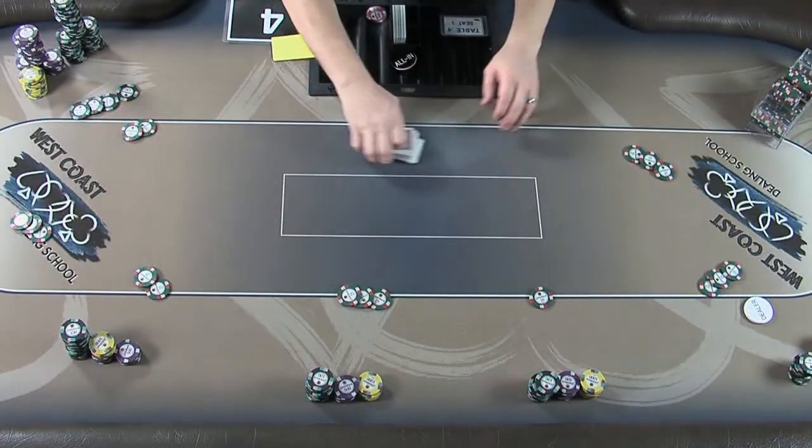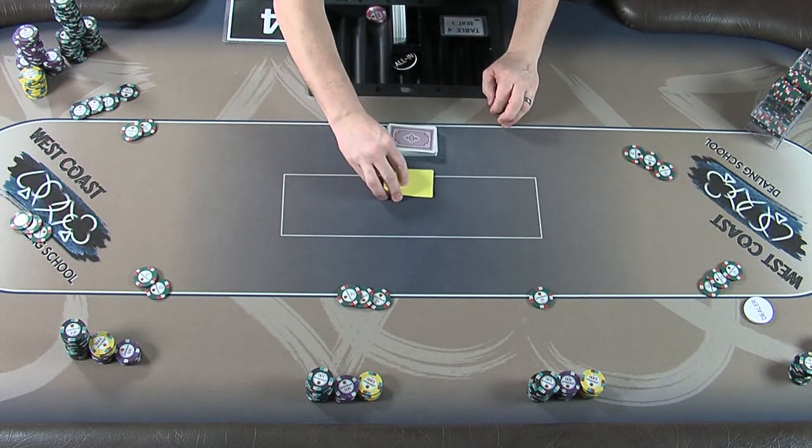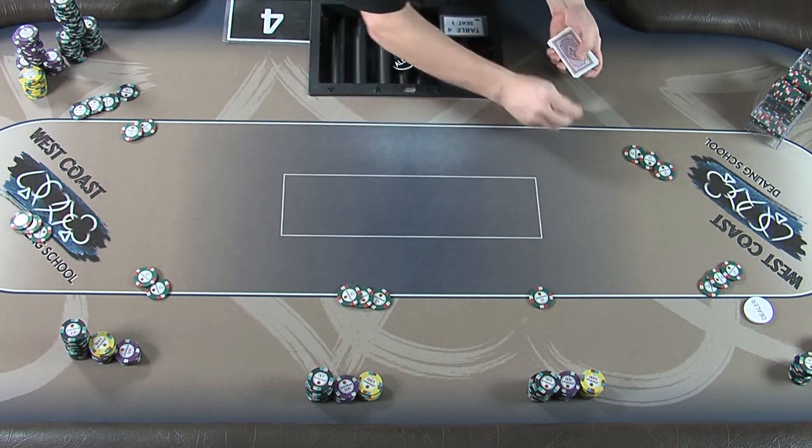The chip race is basically how we determine who will receive a replacement 100 value chip in place of the 25 value chips they currently possess. We are not simply going to give everyone who has green chips a replacement black chip, although some smaller rooms do adopt this procedure. We are going to deal cards to the players to determine who wins a replacement chip — and this is why it is called the chip race. At this point, you should prepare your cards. Use the deck of cards you were using to deal the last hand before the break, riffle the cards one time only, and cut onto a cut card.